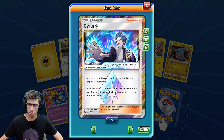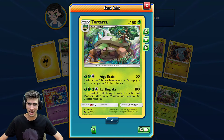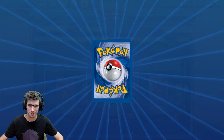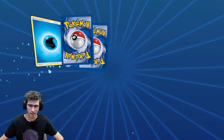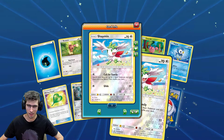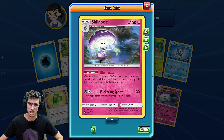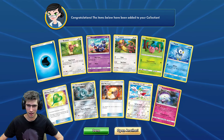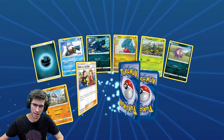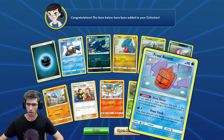We have a Reverse Holo Prism of Cyrus leading into a Torterra Holo Rare — not too bad, got the playset of Torterra now. It may not be playable right now but you never know. A Reverse Holo Rare of a Shaman leading into just a Shinotic regular rare. Down to the last six packs of these hundred packs Ultra Prism. Just a Frost Rotom this time.